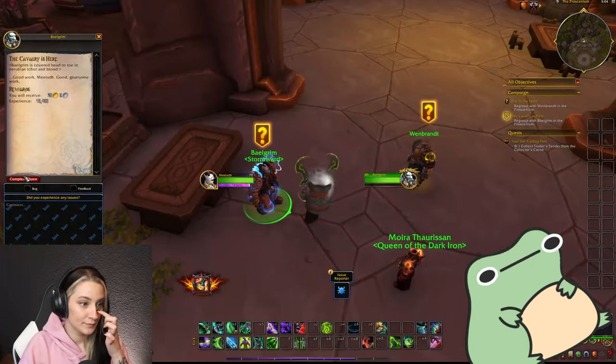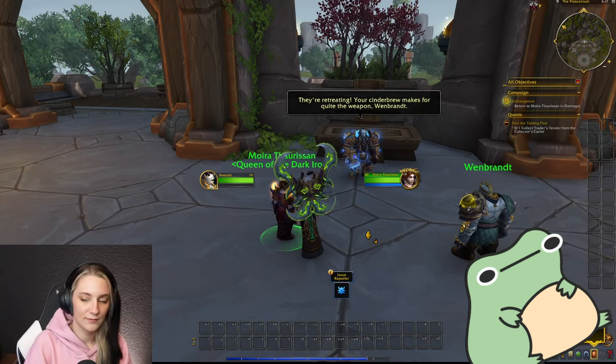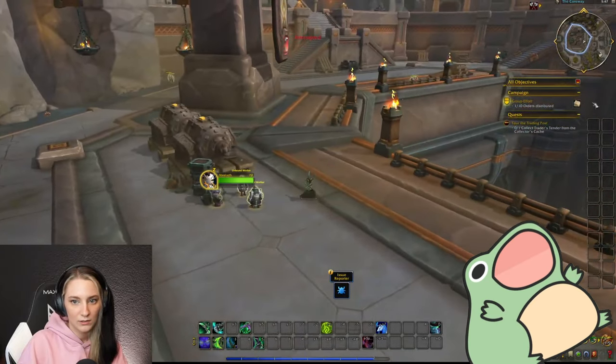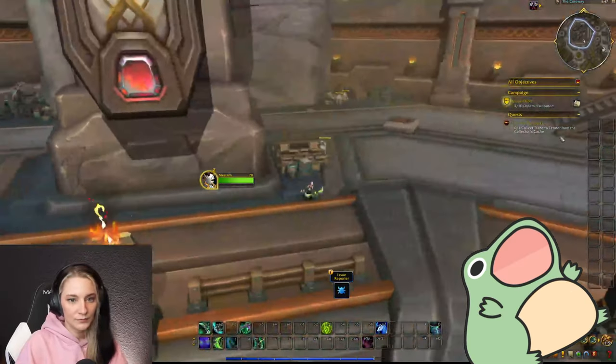There's currently a bug on the alpha where whenever you get disconnected, you lose all of the spells in your action bars. That made filming this a lot more extensive than I had hoped, especially since the alpha usually isn't stable and there are a lot of disconnects. Just in case you see me with empty action bars, that's what's going on.